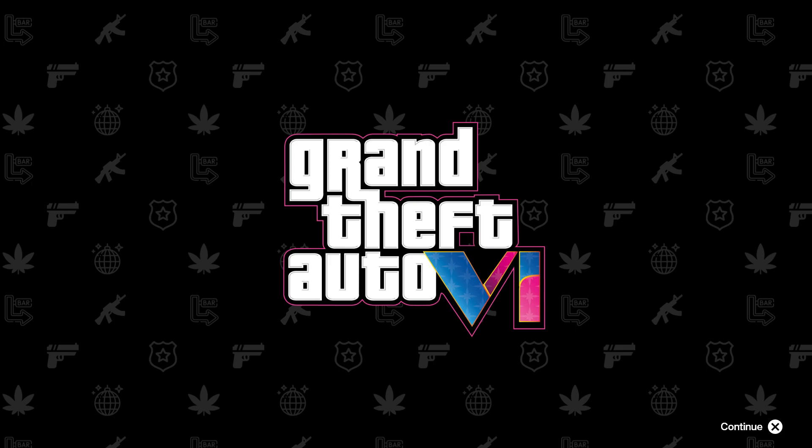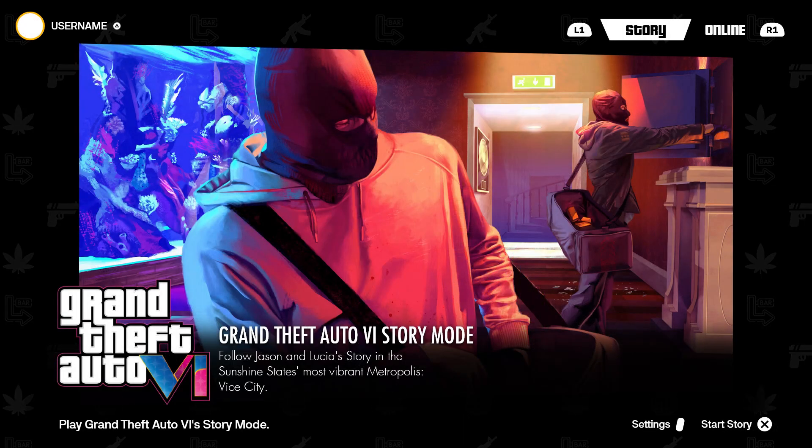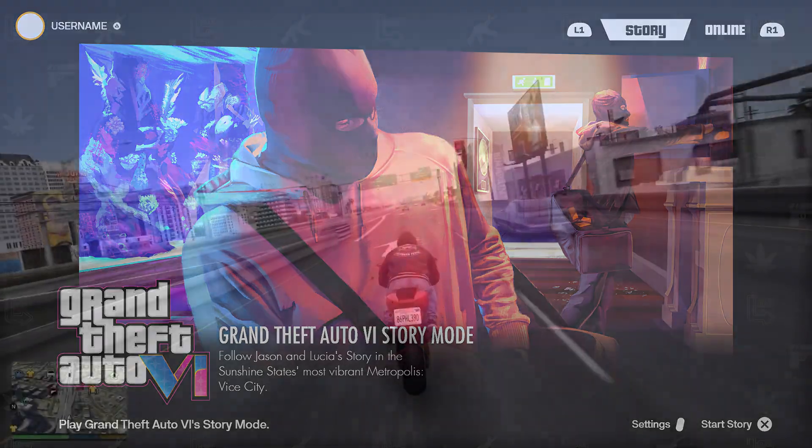You're probably going to be starting on the Grand Theft Auto VI story mode screen. You would have your username on the left-hand corner — whatever your PlayStation, Microsoft, or Xbox name is — and it would say Grand Theft Auto VI story mode. We know the characters are going to be Jason and Lucia, and it's mainly going to be set in Vice City. In the top right corner, you have story mode and online tabs.